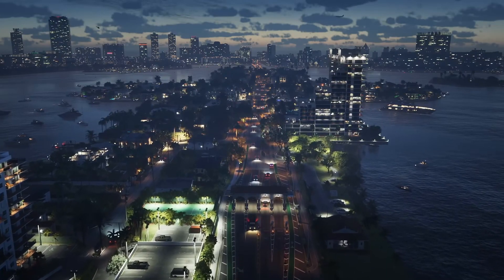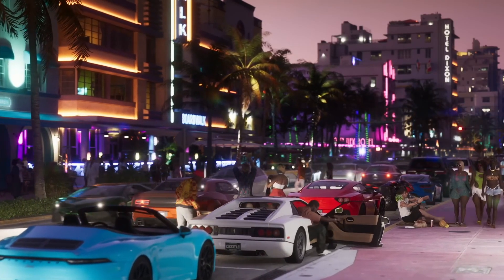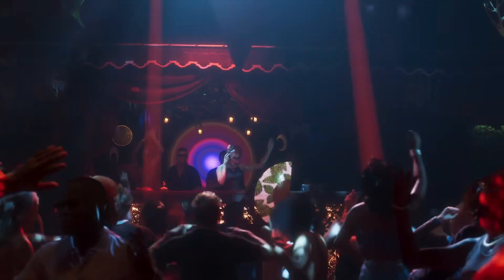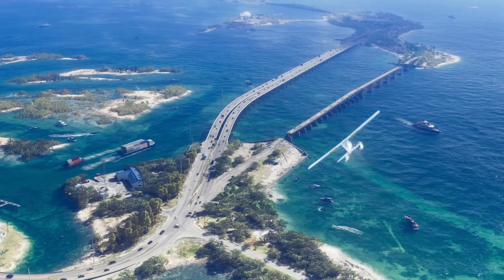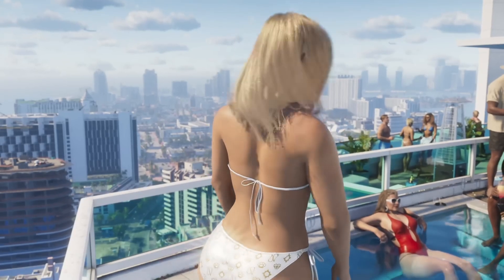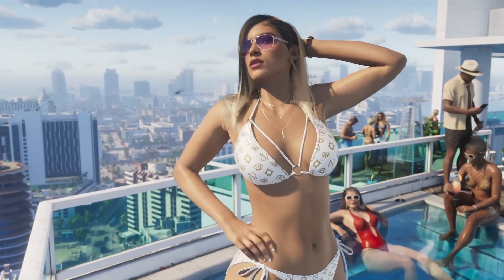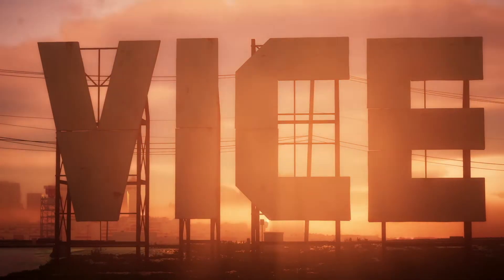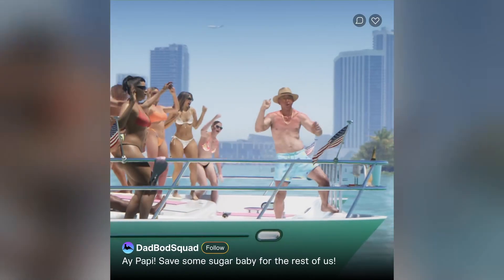That is the leaked image currently out on Twitter — I'll leave a link in the description. This image and video basically shows it might be the story mode. We know that Lucia is in jail or prison at the beginning of Grand Theft Auto 6, and she has an officer named Stephanie, her counselor from the trailer. It looks like we got some footage of what it would be like to have Lucia get arrested in GTA 6.